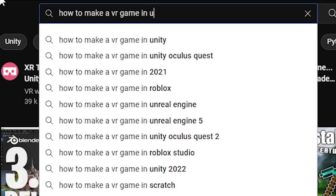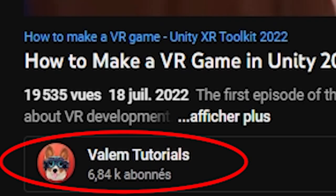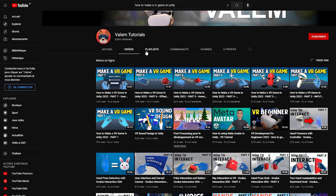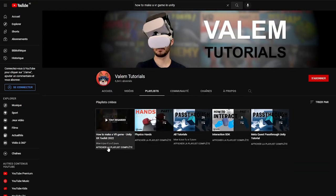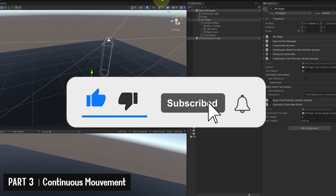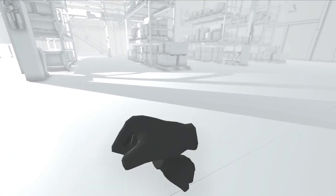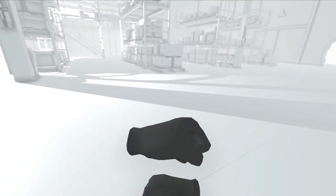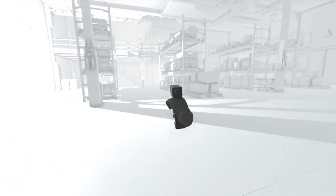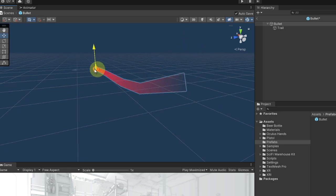Once again, I was lucky to find some tutorials on YouTube by a certain Valem Tutorials — weird name, but anyway. This guy has a new tutorial series for everyone to learn how to make a VR game; maybe you can go and give him a subscribe, he looks like a cool guy. Using what I learned, I now had a small VR player with hands. Next, I made a gun that I could grab and shoot a bullet with, and to match the style of the game, I added a red trail to follow it.